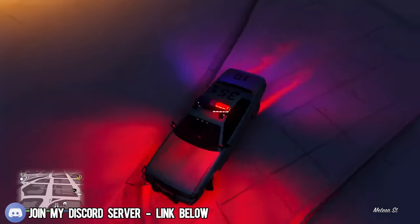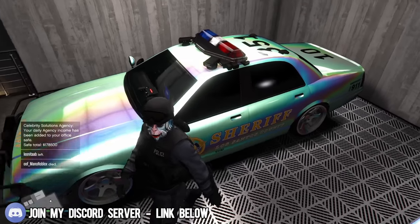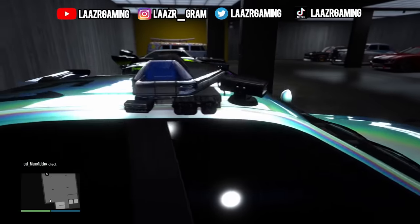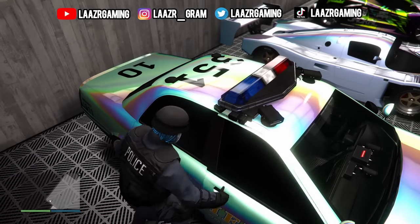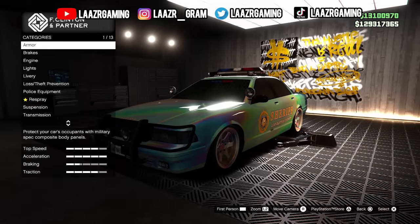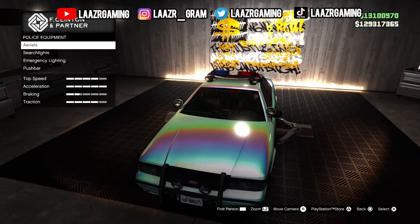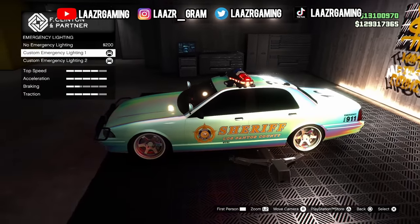The first feature I'm going to show you is how to acquire this secret emergency light bar option for the Stania La Cruza. If you go ahead and customize your Stania La Cruza, you'll notice this option is not available. However, by using a specific trick, you can unlock this rare light bar on top of your car. You can even double up — keeping this exclusive secret one alongside the standard one, or removing the standard one to have just the secret light bar.